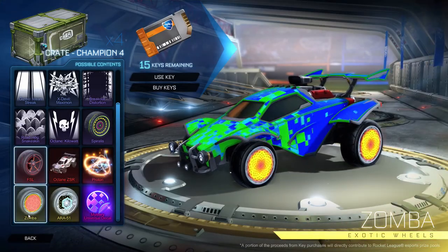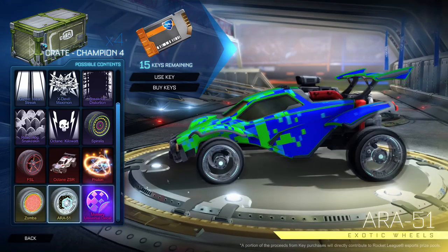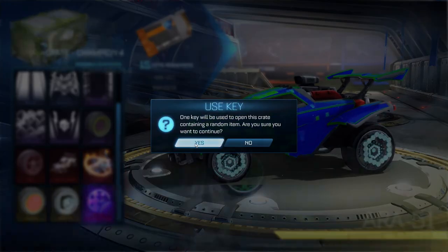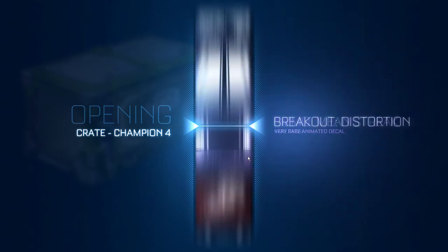I want the Zombas so bad — even just regular Zombas. It's like a little rainbow fadeaway thing, it's really sweet, and the Auras wouldn't make me mad at all. 15 keys remaining, we're through 10 at this point. Wait — I'm over halfway through. I'm flying, guys.